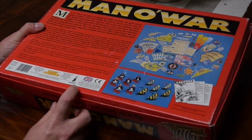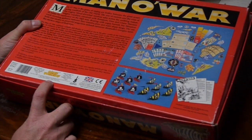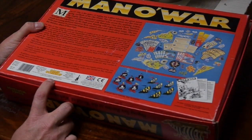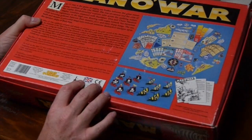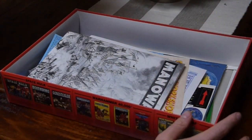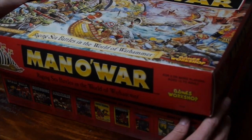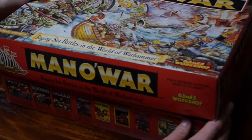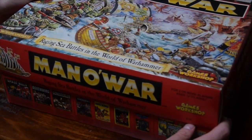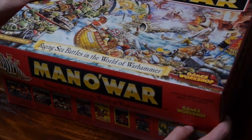Let's just have a look down the bottom for the copyright date — copyright 1992, 22 years old. That's the same size box as similar games of the period — I'm talking Space Hulk, I'm talking Necromunda, the original box set.